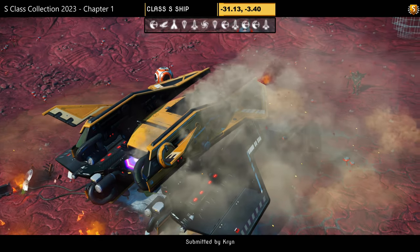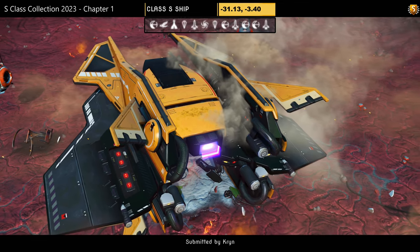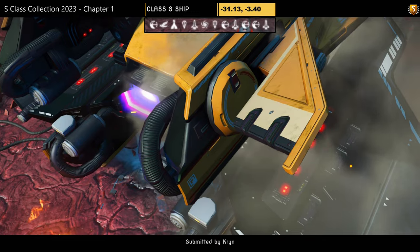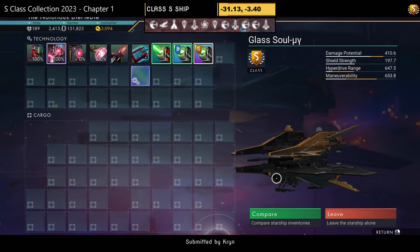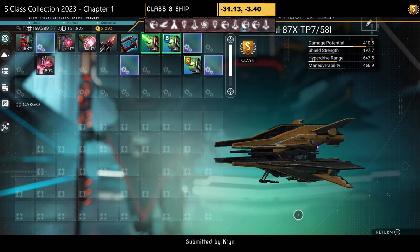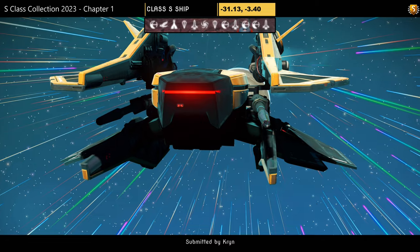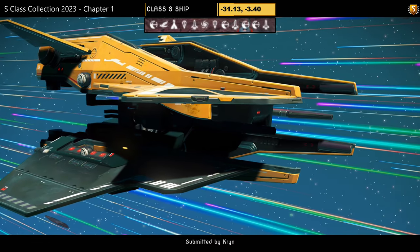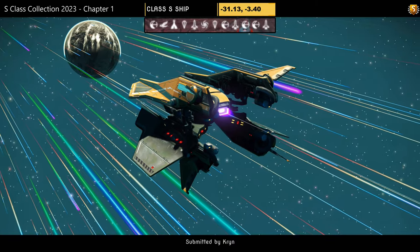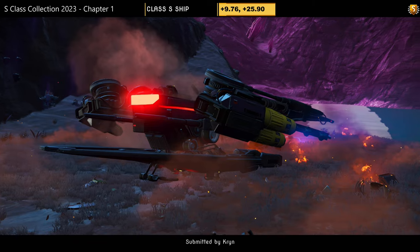Ship number ten, submitted by Krinn via Discord. Color scheme: construction yellow and black, with mini wings top and bottom and mandibles at the top. Supercharged slots: one right, one middle, one left — then two right, one middle, one left once unlocked. Looks okay in the air once it opens up, but the mandibles put me off. What about you?